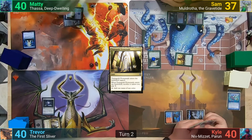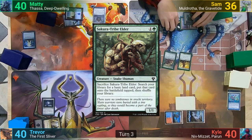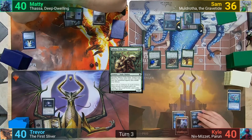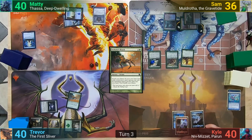Maddy plays an Island and casts a Thought Vessel. Sam plays a Drowned Catacombs, getting his second counter on the Expedition. He then pays two for Sakura Tribe Elder, taking one from tapping the Wastes for green. Kyle untaps and draws, plays a Mountain for turn, and passes to Trevor. Trevor plays a Forest and casts Kodama's Reach, going to find a Basic for the field and one for his hand, and passes turn.